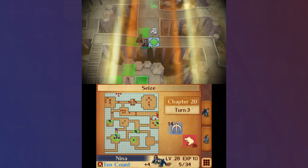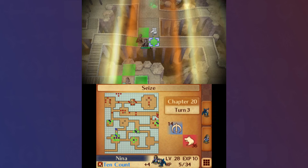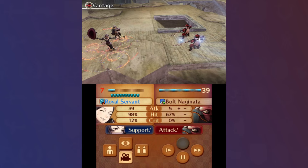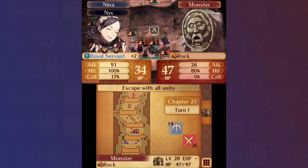She was absolutely a key contributor to my Chapter 20 clear, in which Warp had some interesting interactions with the map layout and wind mechanic. I was able to warp her up to sweep some Omyoji and Spearmasters in the northwest, then warp back to sweep the Great Master reinforcements in the south. By now, she needed a Fimblevetter +2 when the Calamity Gate or Forged Fire failed, but I found her hit rate to still be acceptable. Nina then warped back up north to assist in getting the final kills, and for style points, warped onto the throne to seize.